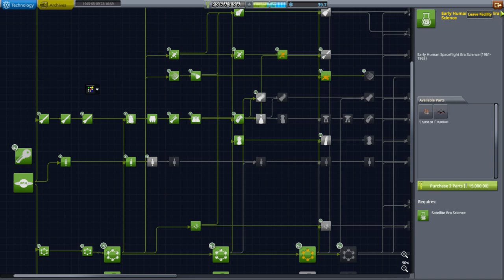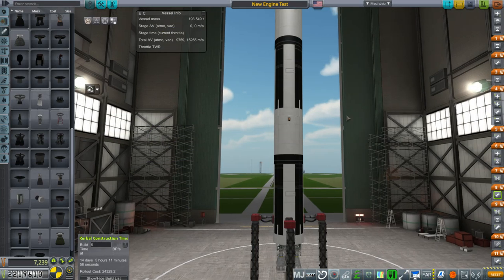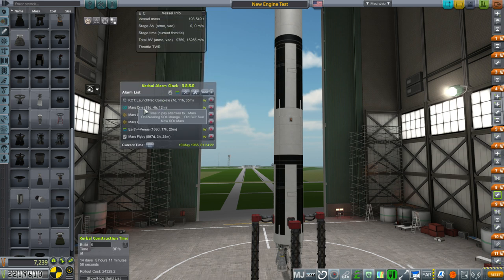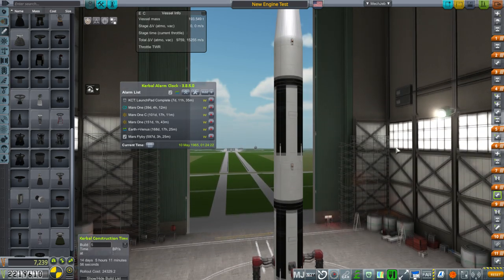We might want to move that up — what's ahead of it right now? Advanced capsule era material science, improved flight control and early landing. Yeah, let's get the science. We've got 39 days until Mars 1, the first Mars 1, enters Mars SOI. So I decided to unlock some engines and do a new engine test.